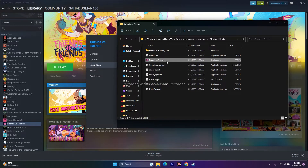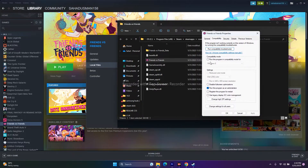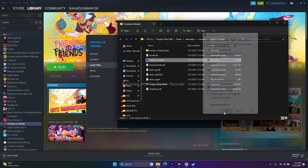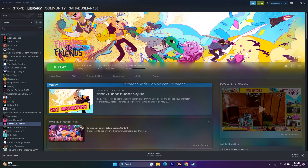Another step is to run the game in compatibility mode. Right-click, go to Show More Options, Properties, then Compatibility. Check 'Run this program in compatibility mode.' If you're on Windows 7, select that; if on Windows 8, select that. Click Apply and OK, then try launching the game.